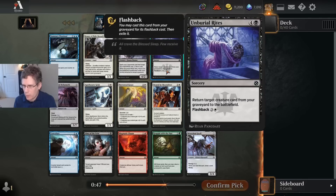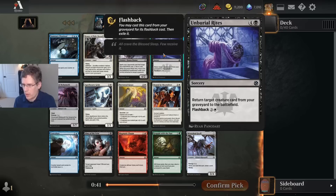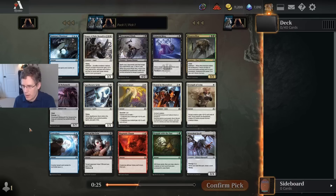So here we've got Unburial Rites as the Shadows Remastered card. It's an okay card — it's an inherent two-for-one, but it's kind of slow, and it does require you to have a creature you can get back that's at least a three or four mana creature, or it's really not worth spending the mana on. I don't think that's the best card in this pack.